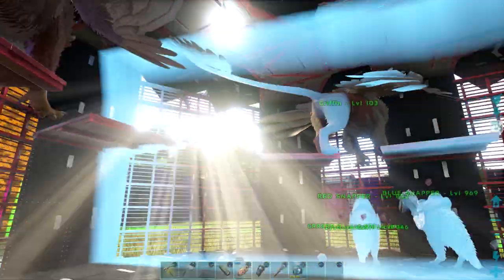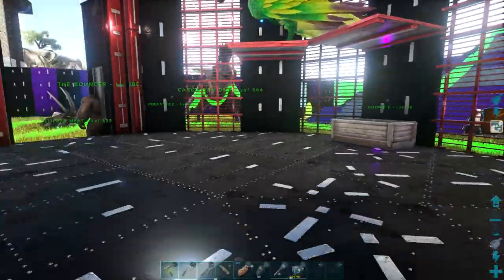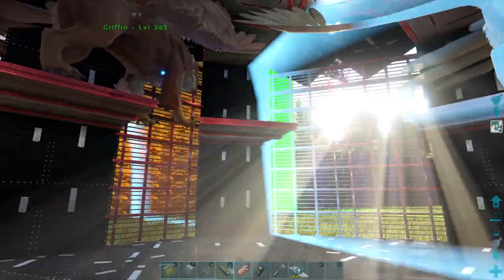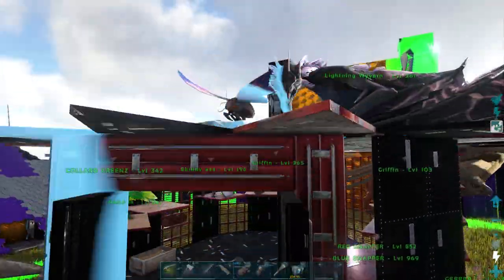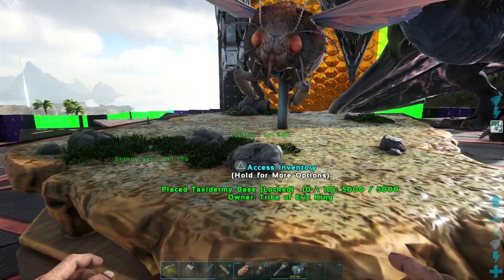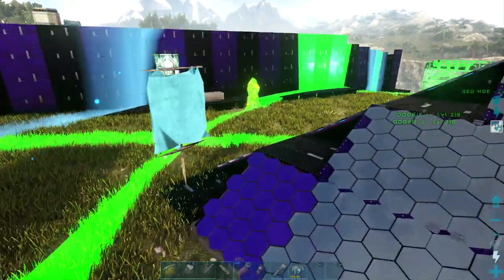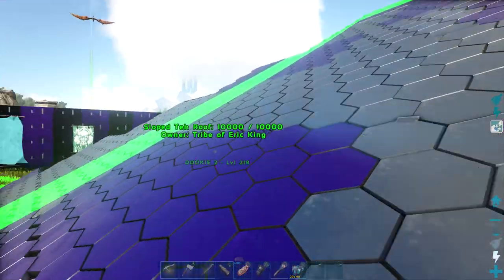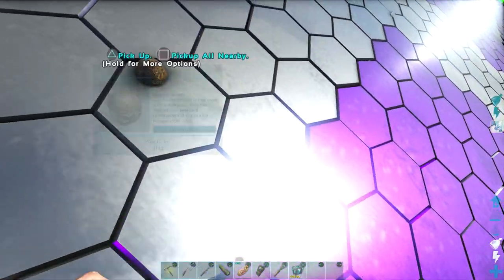This is a nice area to keep flyers. We've got griffins up top, an argentavis, and a bird he named 'Skinny Ass' up there. You could definitely fit a lot more in here. Then we have the lightning dragon parked up here. He also built a pyramid made with tech slopes — it looks really nice, just needs finishing with color, but I like how it connects really well.